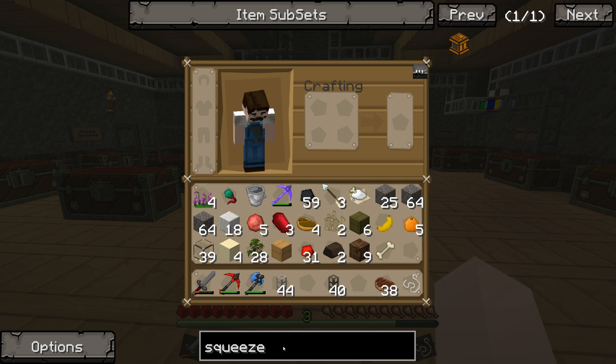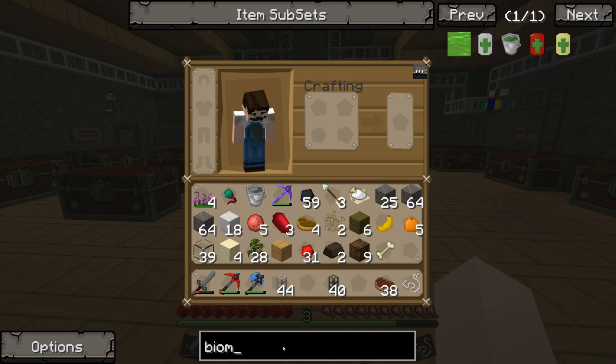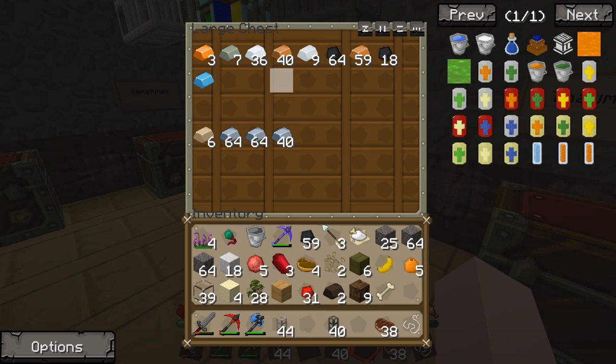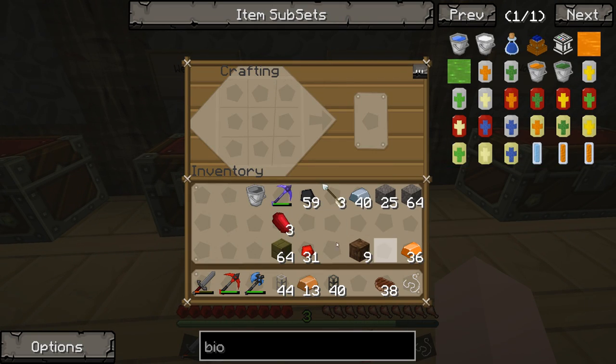How do we make a biogas engine? I can't remember if it's biogas or biomass — it is biogas. The recipe is bronze gears, glass, a piston, and bronze ingots — super easy since we've got tons of tin and copper. We haven't got that much tin but we shouldn't need too much. It's one tin ingot and a load of copper to make bronze. Let's make 36 bronze bars — that should be plenty.